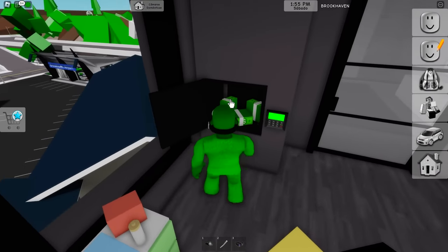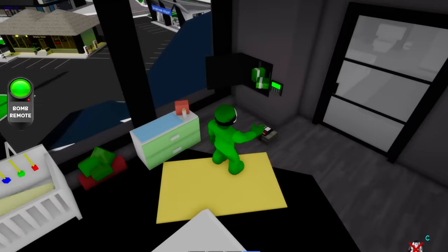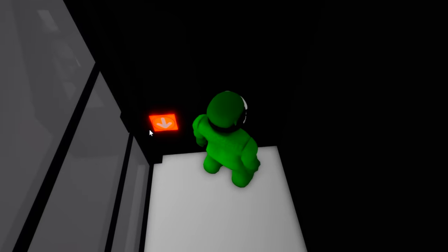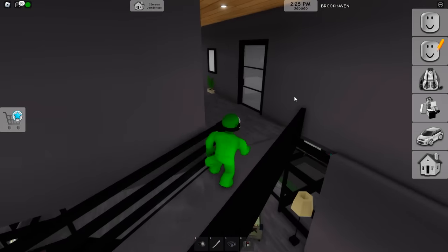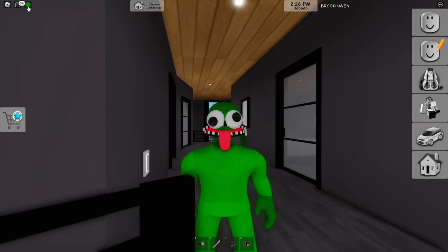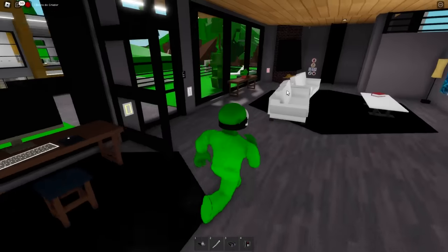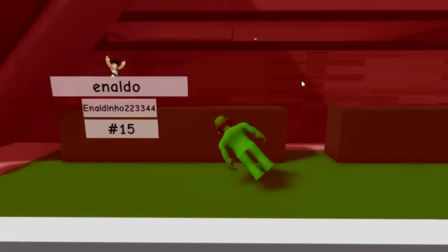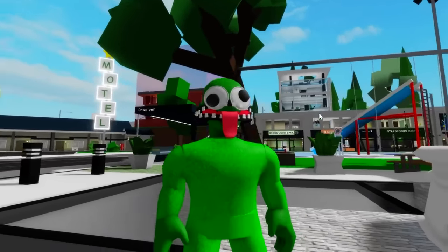Well, I was gonna steal their safe but they left it open, so we can't even do that. Even when I blow it up it doesn't work like that. These players are just being party poopers. Now where's the owner of this place? I want to try and scare them since I'm looking so gosh darn weird. Hello? Anyone home? I guess they went somewhere else. Oh hey dude — you doing good? I didn't even do anything. Guy doesn't say a word to me and still bans me.